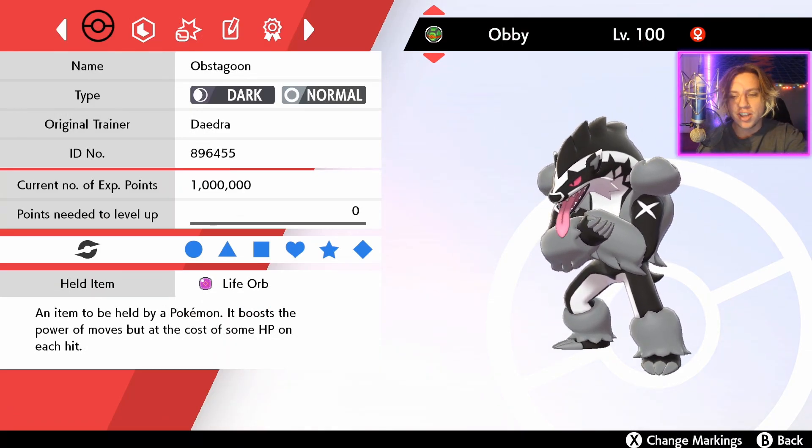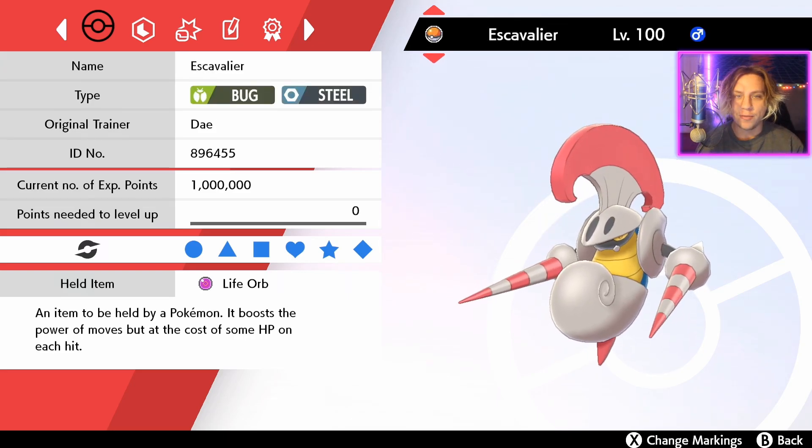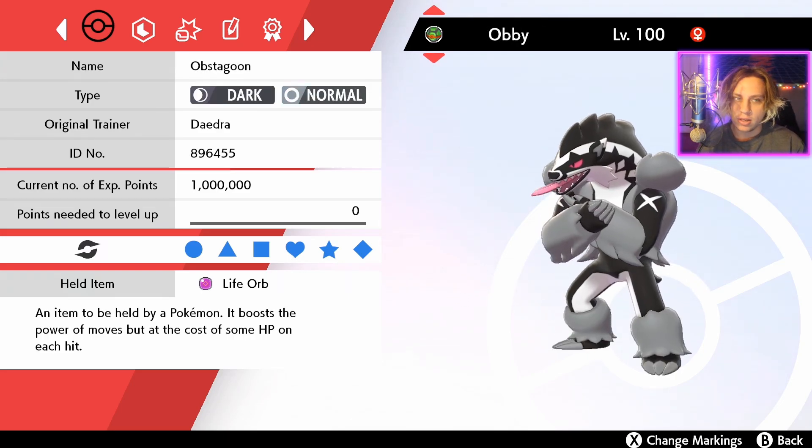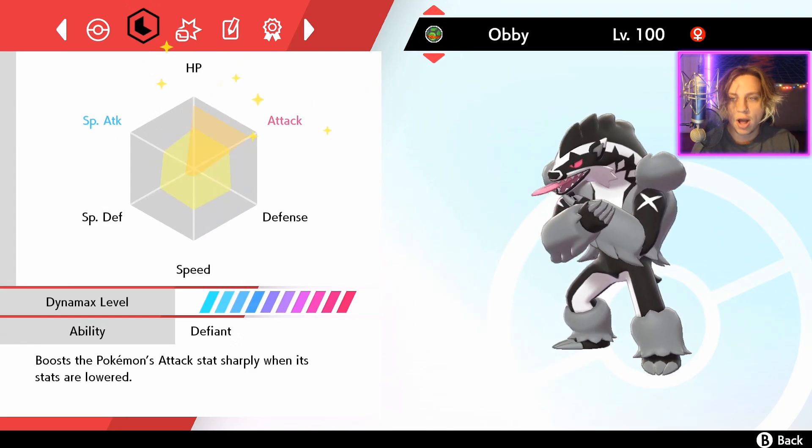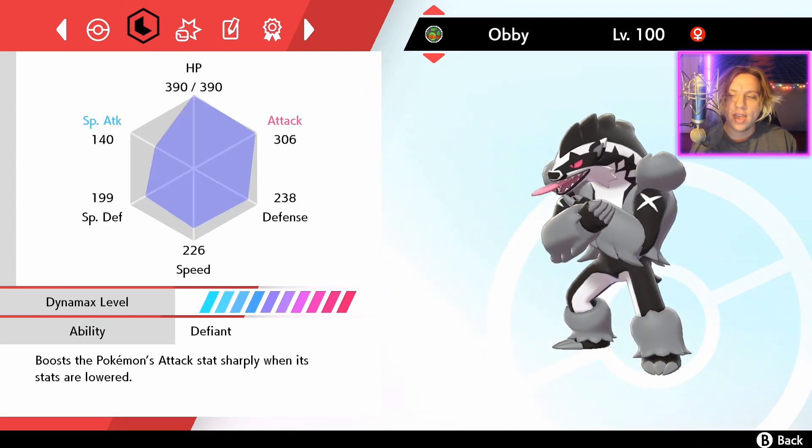We're going to be running a Life Orb on this Obstagoon, same as we did for our Excavalier with the Gardevoir raid. So we got that 30% damage boost, with the trade-off of losing some health. Definitely worth it. We are running 252 EVs on Obstagoon's HP, 252 on attack, and then 4 on special defense, nothing on speed.